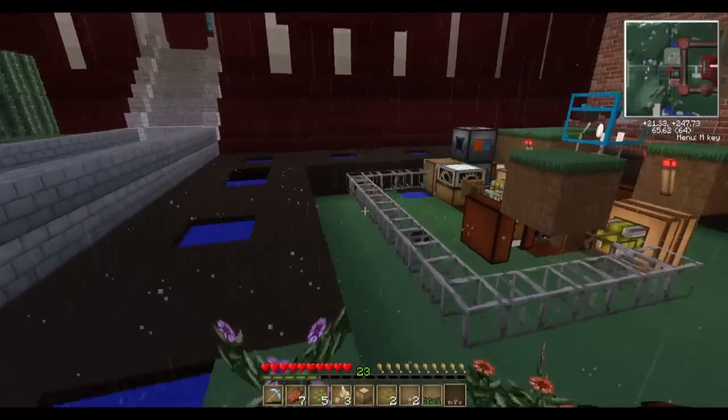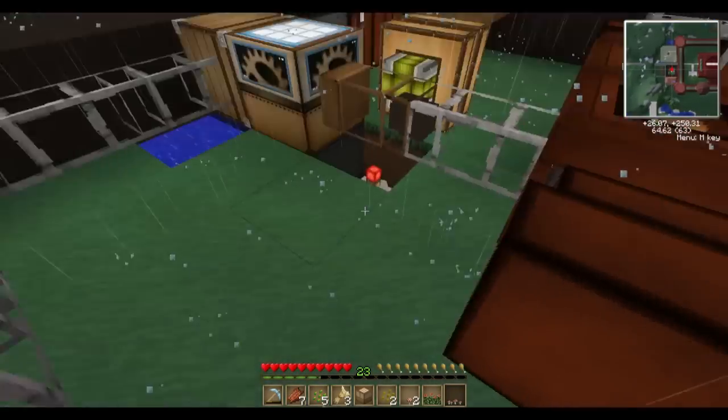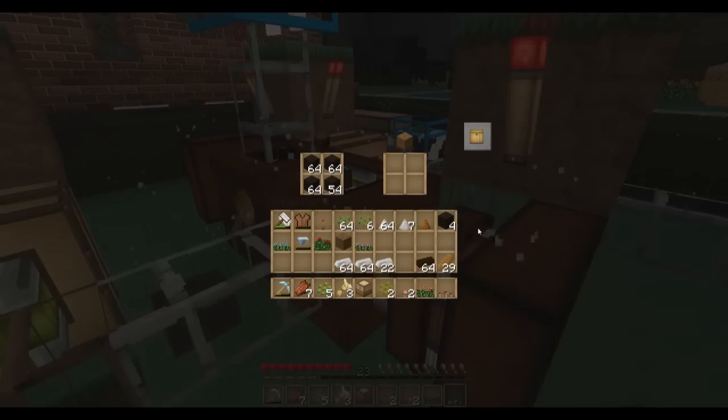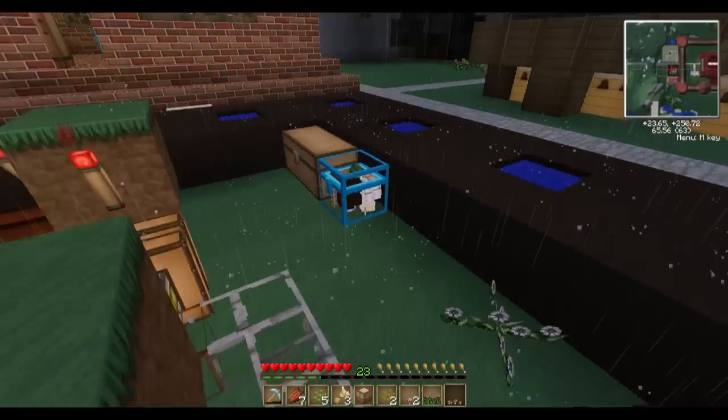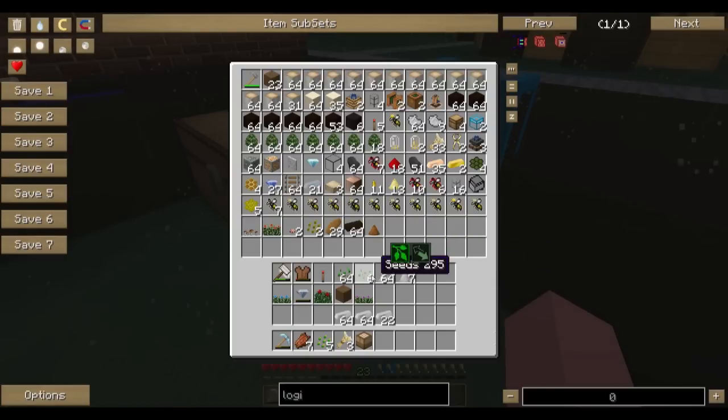Let's get over here and start working on our tank. We are going to need a crafting table to do what I'm wanting to do. So we need to make some - and of course there's already a crafting table.